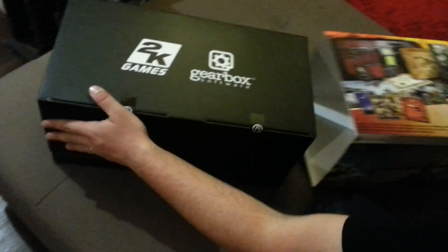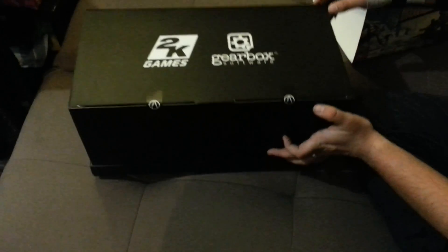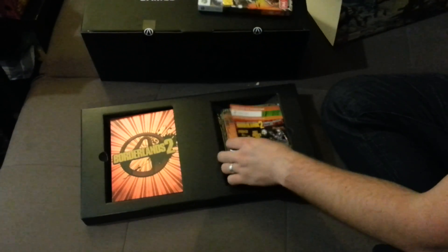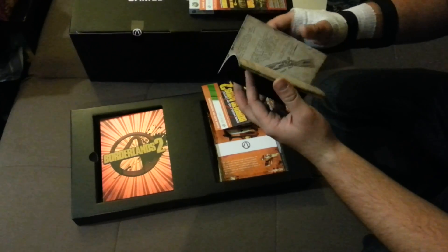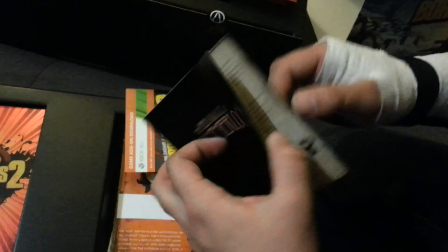Alrighty, so it's got two parts to it — a chest on top and on the bottom we've got the game, which is in here. Some add-ons for Premiere Club, some more DLC, and we've got the Field Journal of Sir Hammerlock, which looks pretty flash. Lots of little stuff in there — looks like the monsters of the game.